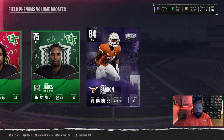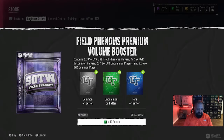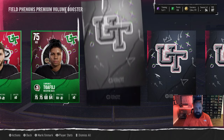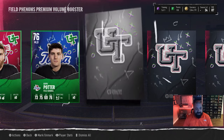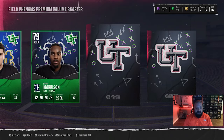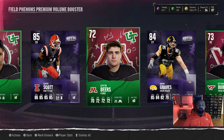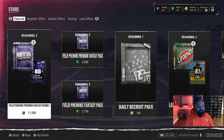The volume booster wasn't very good to me — got an 84 overall strong safety and a bunch of green cards. EA has figured out we're opening these boosters every week and has been putting two of them in the store. The premium volume booster gave an 85 overall Xavier Scott and 84 overall Aaron Graves — still looking for that Season 2 animation and not getting it. Eventually we'll need to drop a video breaking down what you should do with your binder trash and BNDs that will turn into training.